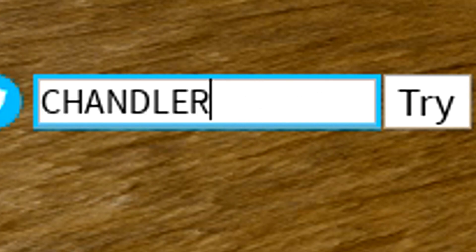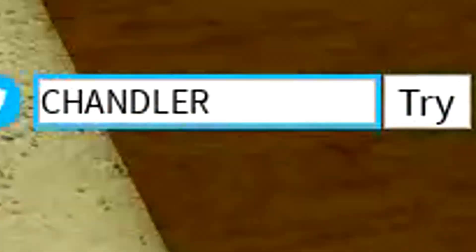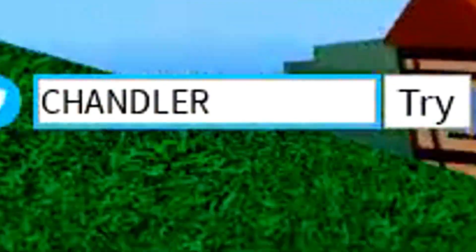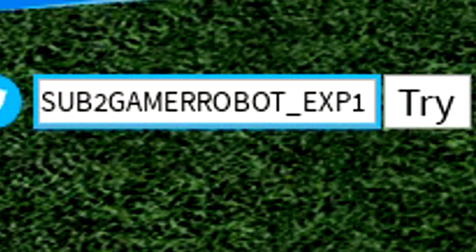We got the Chandler code because Chandler did actually play Bloxfruits, which is pretty crazy. So make sure you redeem that in, including the 'Sub2GammaRobot underscore XP1' code. We can now move on to the code 'NU underscore is pro' — make sure you redeem that code in as well.